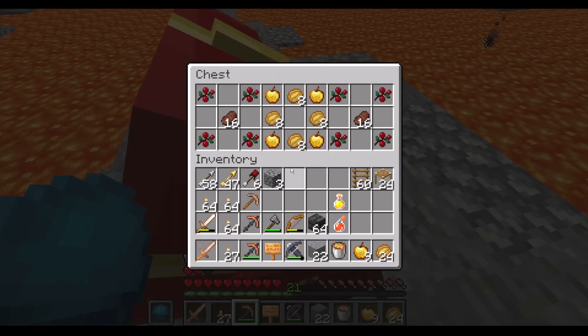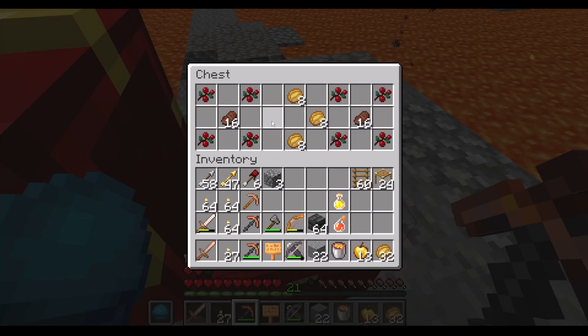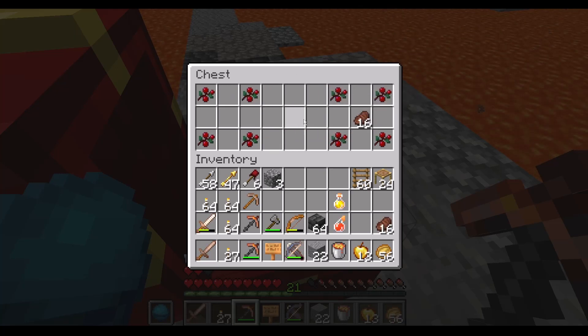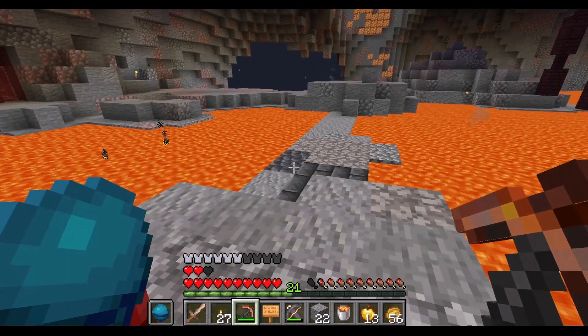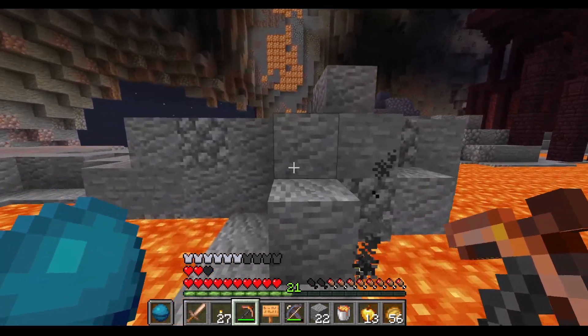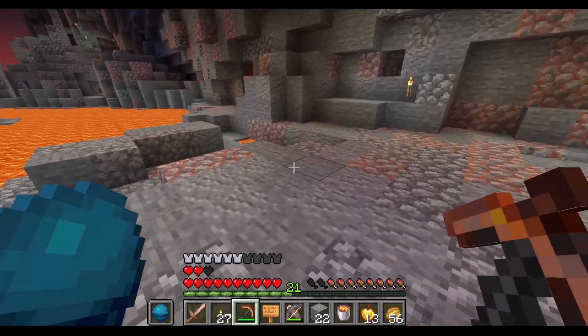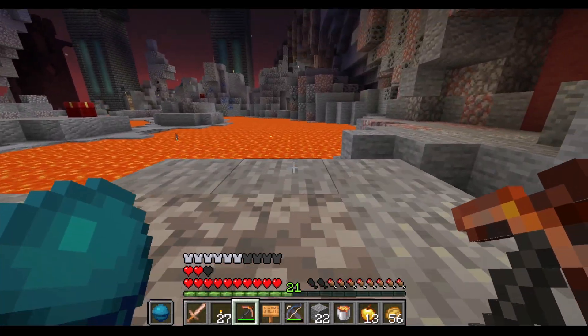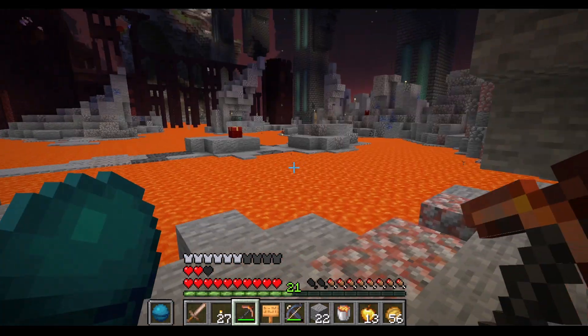Then we found this chest, which is full of food. I'm going to take the apples and all the food. The other thing I found is, after destroying a couple of spawners — a couple of blade spawners — I found this door. Let's see what's inside.